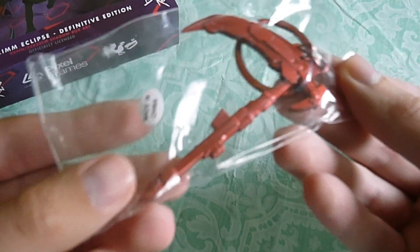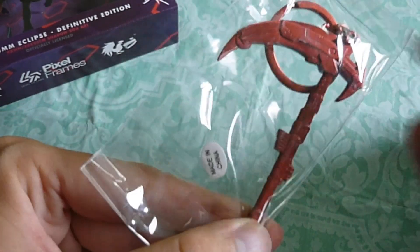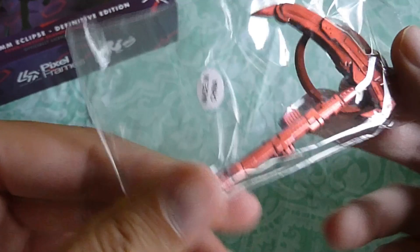The next thing we have is the Crescent Rose keychain. Kind of bummed out that it's just all red — you could have painted some things a little silver, a little bit of black on there. But it's all red; it's still cool though.